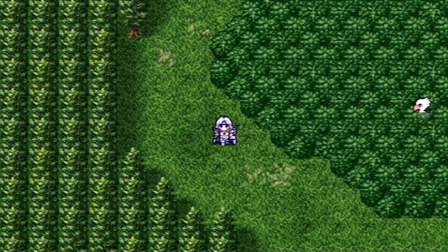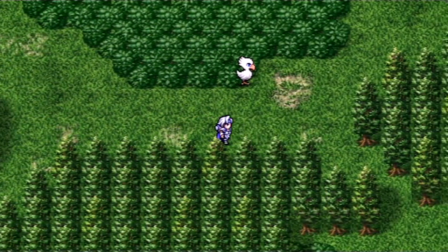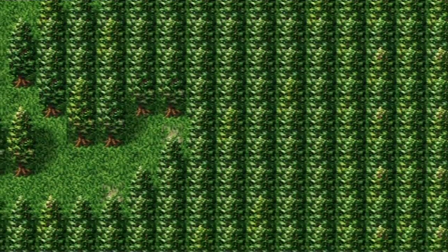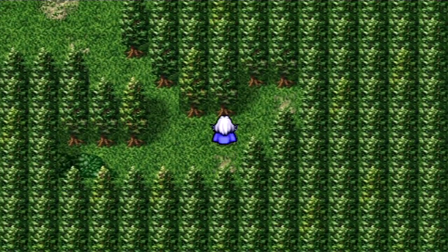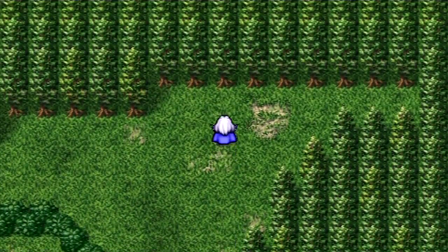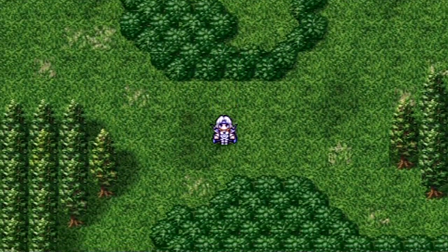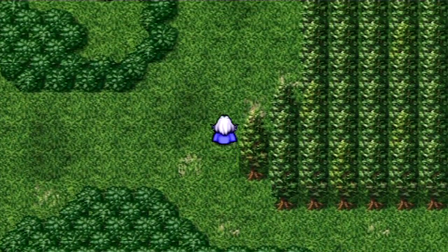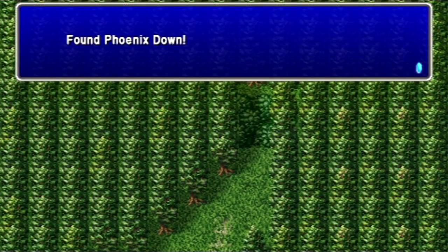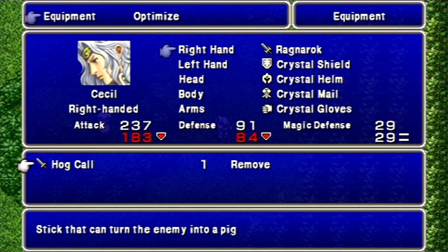The Chocobo Forest! Well, there was a floor that had some new enemies around here, but unfortunately I didn't see it. One thing I wanted to mention about this place — someone finally found maps for me of all these floors in the lunar ruins. I never realized this, but this forest, if you zoom out on a full map, it looks like a Chocobo. There's the eye, there's its feathers here and these woods here. I never noticed that before. We got the Hog Call weapon, which is a sword. If you have Cain in your party, that's really good for him — it can turn enemies into a pig.